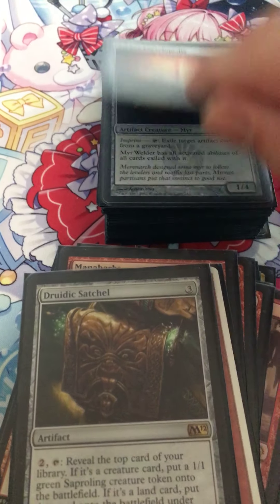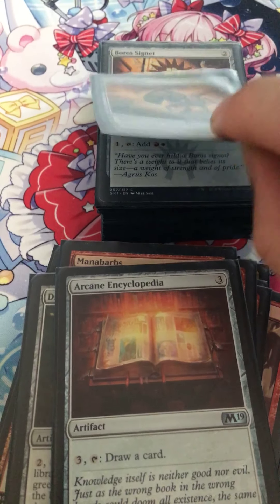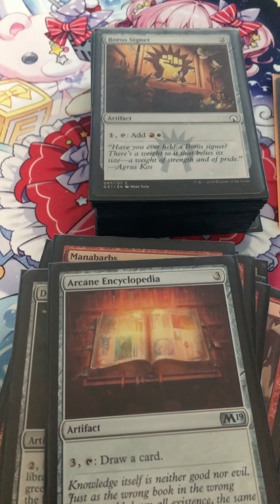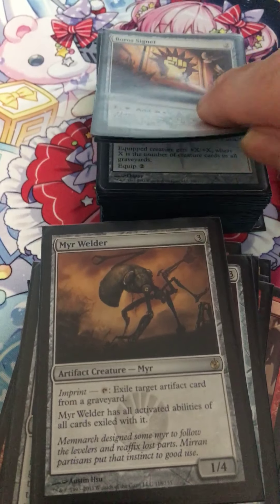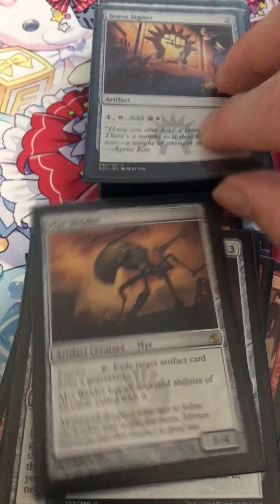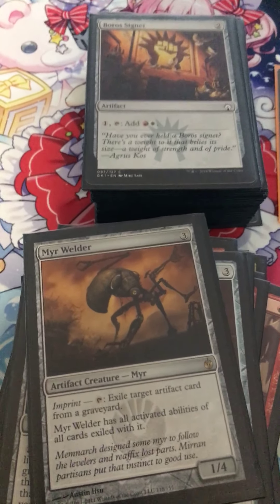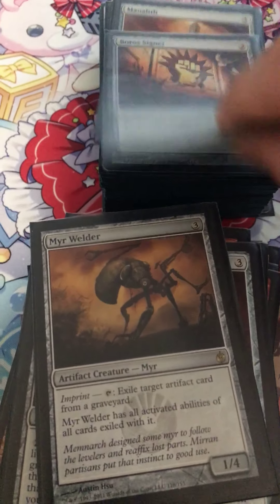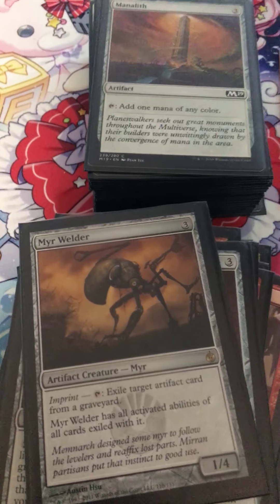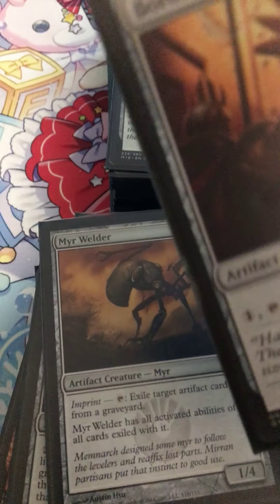Burnished Hart, Sensei's Divining Top, Mire Wielder — when Mire Wielder has all activated abilities of all cards exiled with it. When it dies, it can exile an artifact from a graveyard and copy it basically. Boros Signet for mana.